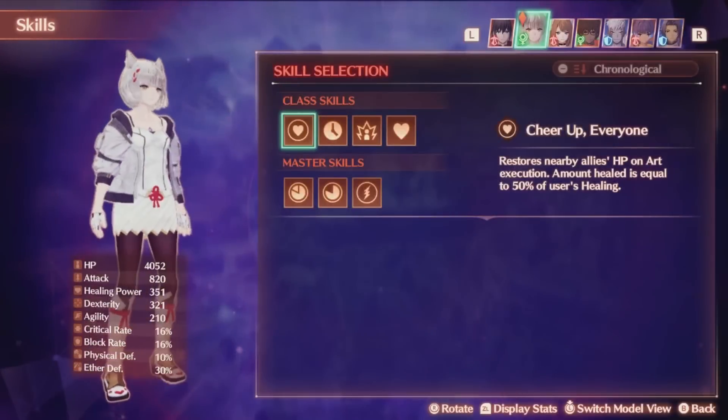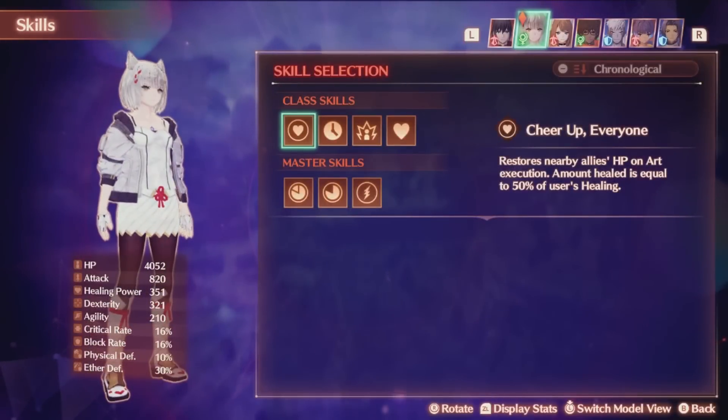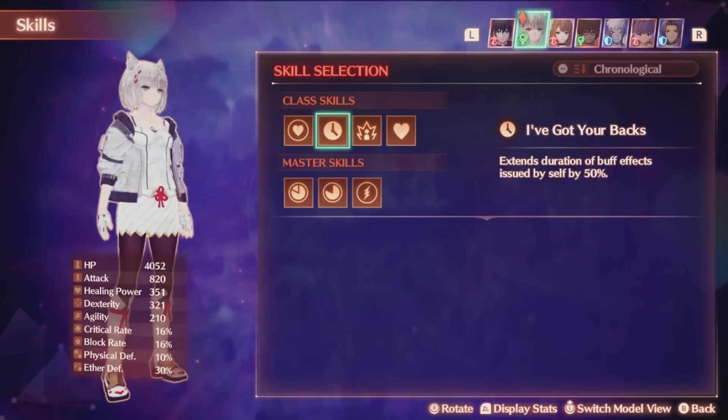The first skill that this class has is Cheer Up Everyone, which restores ally health by half of your healing power every art usage. Now this class has the worst healing power of any healer class by a large margin — I assume as a way to attempt to balance — but regardless this just encourages art spam even further to help keep everyone healthy. I've Got Your Backs will extend buff duration by 50%, a great skill to have even with Glittering Melody set, because this will increase the pause buff duration, giving you a larger buffer for extension. It works very well with the class for this reason.